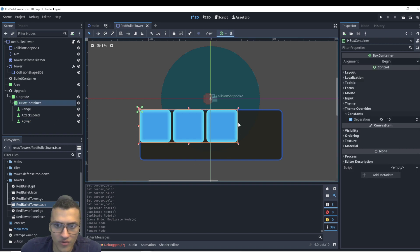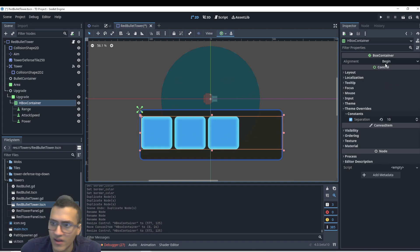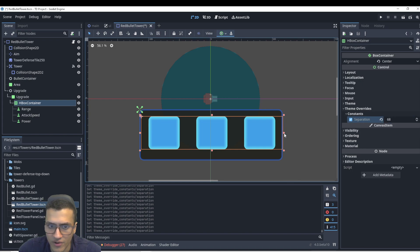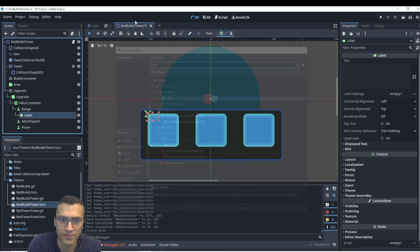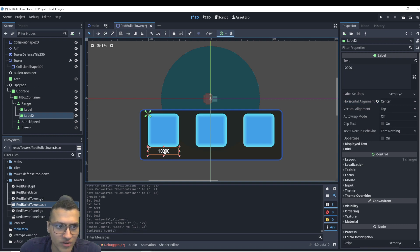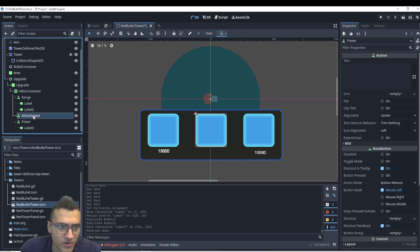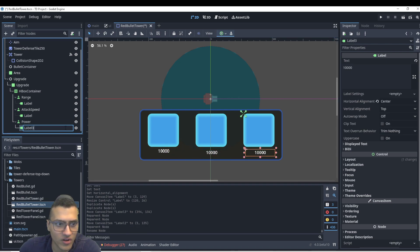Now we move the box into position, set align center, and separation to 20. We move it up a little because we're going to add a label under each button. On each button we add a label with some placeholder numbers, set it to center alignment, and duplicate it three times — one for Range, one for Attack Speed, one for Power. They'll all share the name label. So now we have our upgrade box set up.